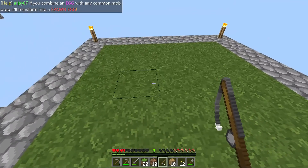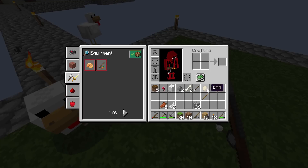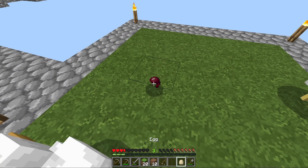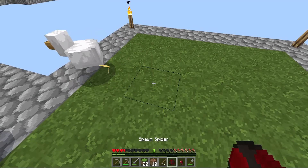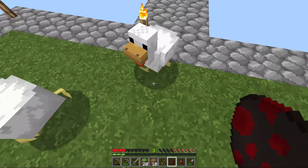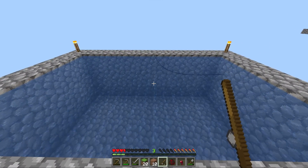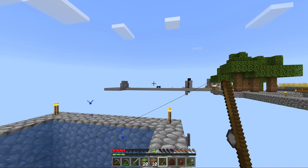If you combine an egg with any common mob drop, it'll transform into a spawn egg. What? Did I get an egg? Yes, I did! Wait. So what happens if I — no, that didn't work. Oh, it worked! I got a spider spawn egg! What the hell? Okay, so I didn't need that. Well, I guess I did in order for me to get the spider, but now we can kind of do a safer way of getting mobs. That's cool!